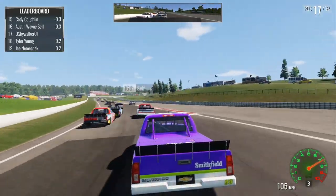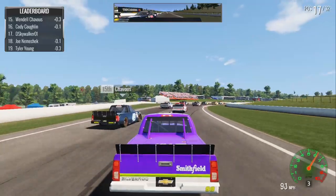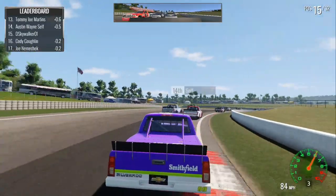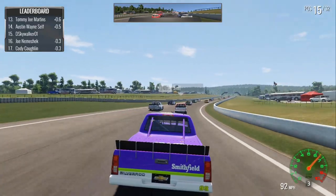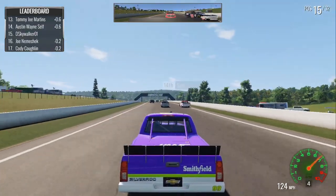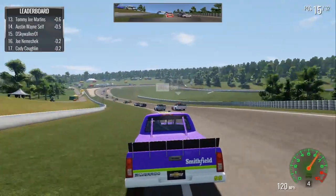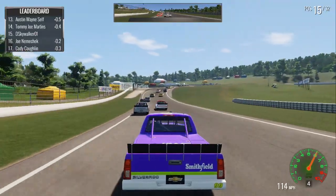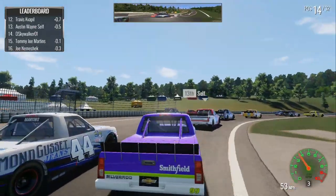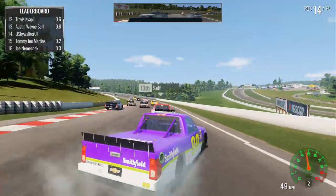Another thing about the physics: you can actually run curbs, as you can see, and you can brake without having the car spin out. So all that is pretty good. We've also got the two drivers with all the names — Tommy Joe Martins and Austin Wayne Self. Because who needs two names when you can have three, right? Let's see if we can dive down into the second apex of Moss Corner.